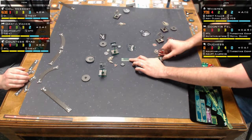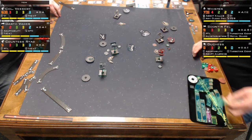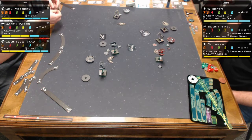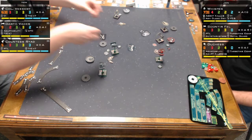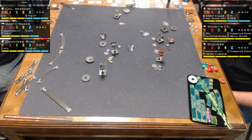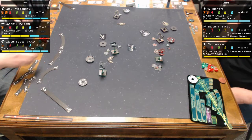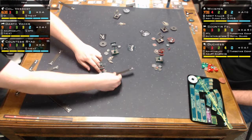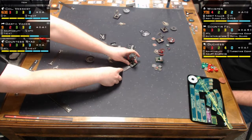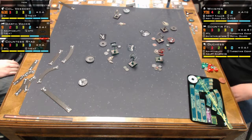Countess Riad does a K-turn — a five-straight that was green for her — and she PTL'd. Now Vader can get a target lock; they got a target lock on Soontir. Colonel Vessary picks up his own target lock.